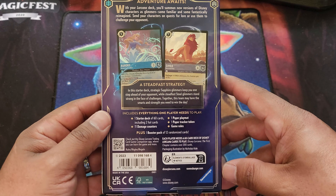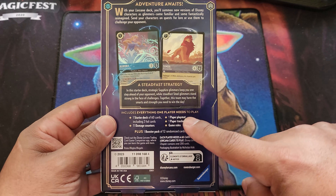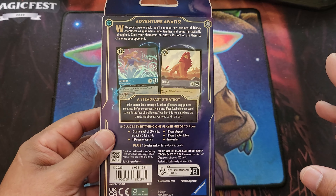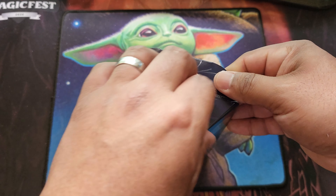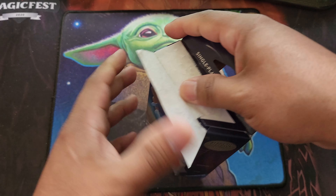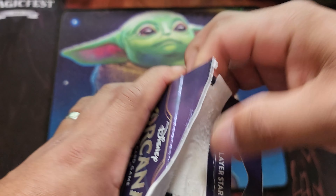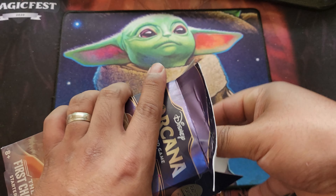On the back it tells you that you have a 60-card deck that includes two foil cards, 11 damage counters, a paper play mat, paper tracker token, and the game rules. The game just came out today and it's going to be available in most retail stores come September 1st. Right now you can only go to a card shop that specializes in these types of games, but September 1st you'll be able to find it just about everywhere.